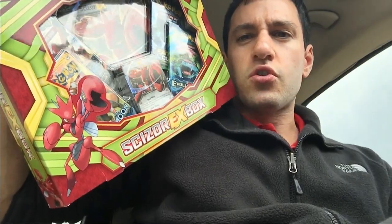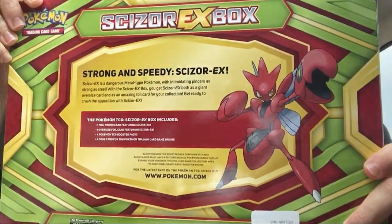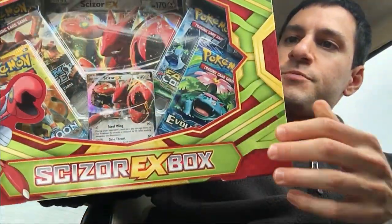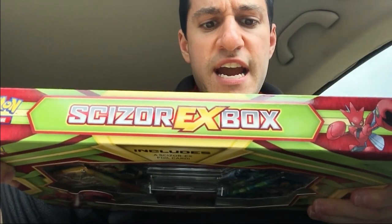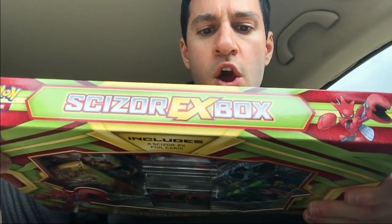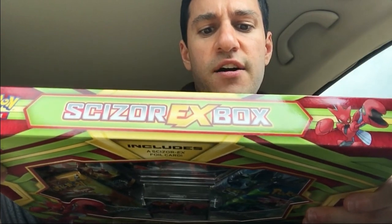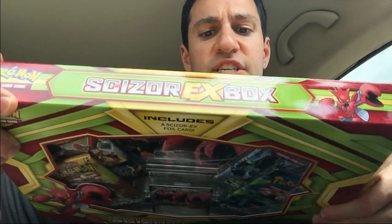You have to say it like Zoro or something. Here's a look at the back of the box. Scizor-EX is a dangerous Metal-type Pokémon with intimidating pincers as strong as steel. With the Scizor-EX box, you get Scizor-EX both as a giant oversized card and as an amazing foil card for your collection. Get ready to crush the opposition with Scizor-EX.